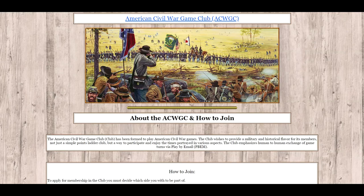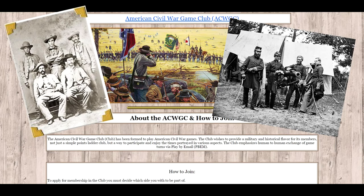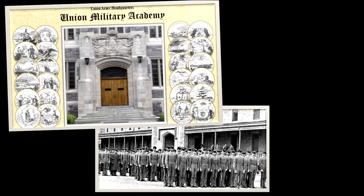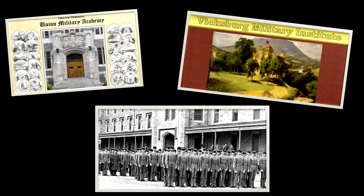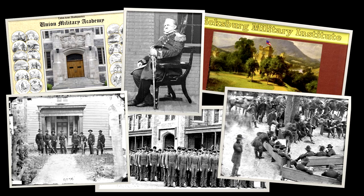Our homepage can be found in the description below if you would like to visit us and find out more information about membership. The American Civil War Gaming Club allows new members the choice to portray either federal officers or Confederate officers in the club. Our members are then further divided into different historical armies such as the Army of Northern Virginia or the Army of the Potomac. New recruits can expect to attend either the Union's Military Academy or the Confederate's Vicksburg Military Institution. You will then be greeted by a superintendent and introduced to a designated training officer who will answer any questions you have and will conduct a brief training game with you.